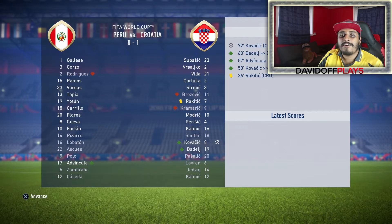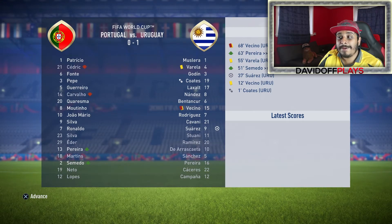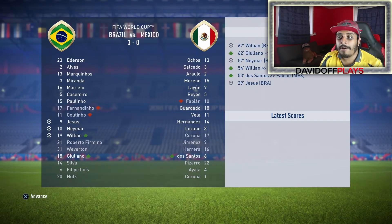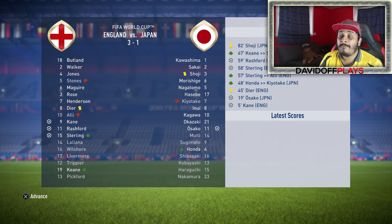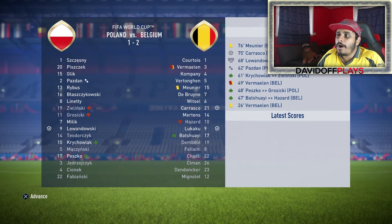On to the knockouts. Peru nil, Croatia 1 — Croatia through to the quarterfinals. Russia 2, Iran nil — the host Russia through as well. Wow — Portugal topped their group, helped knock out Spain, then lost to Uruguay. Argentina nil, France 1 — Lacazette scoring, France going through. Brazil 3, Mexico nil — Gabriel Jesus, Neymar and Willian scoring. England 3, Japan 1 — England through to the quarterfinals. Germany 3, Switzerland 1 — Ozil's on fire in this tournament. Poland 1, Belgium 2.